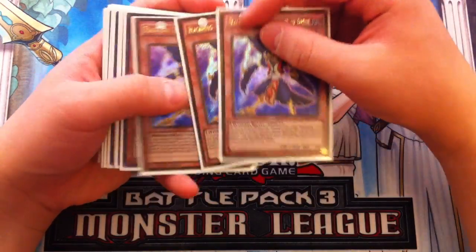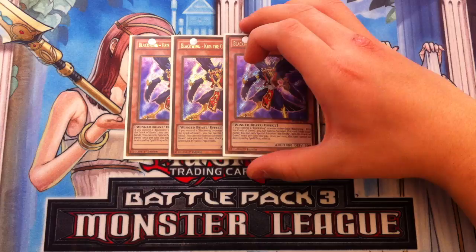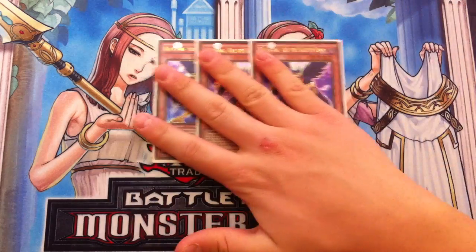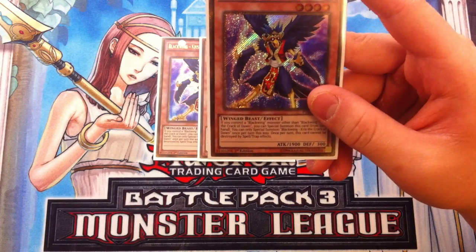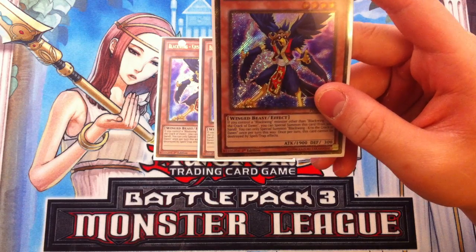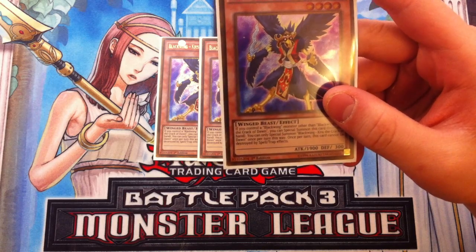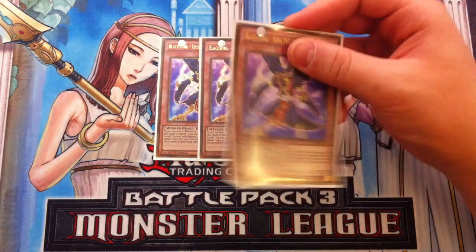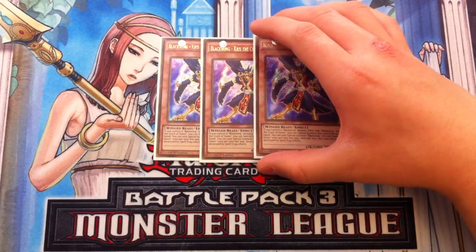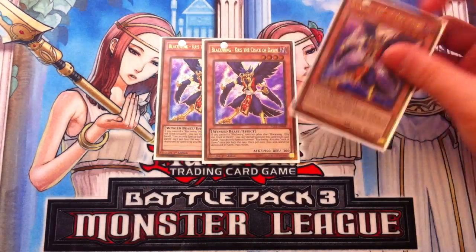Having a new addition to the deck like Chris is absolutely amazing. To start off, we play Triple Blackwing — Chris the Crack of Dawn. If you control a Blackwing monster other than Chris the Crack of Dawn, you can special summon this card from your hand. You can only special summon Chris the Crack of Dawn once per turn this way. He's absolutely amazing.